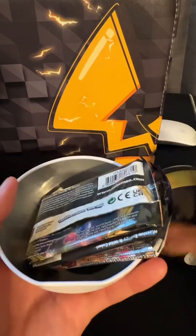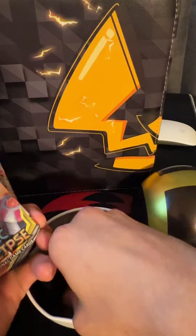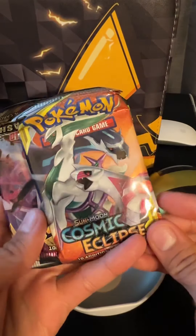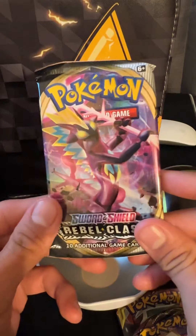Now we'll see what I get in this one. It comes with three packs, and let's see what coin it is. Hopefully it's a good coin. So we got Cosmic Eclipse, Vivid Voltage, and Rebel Clash.